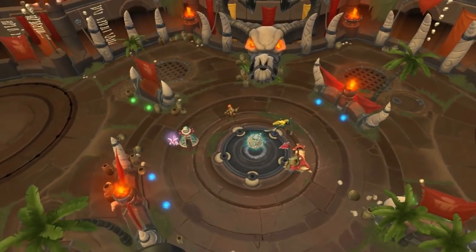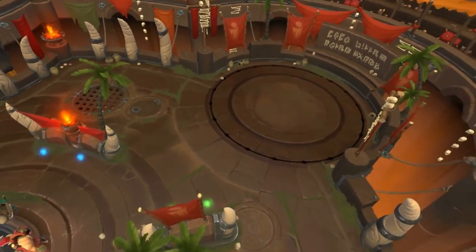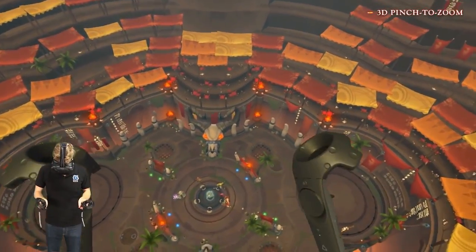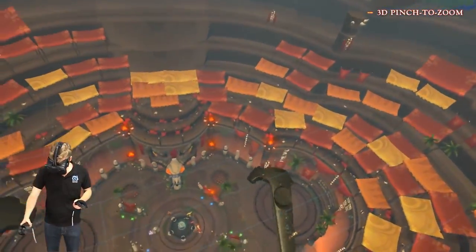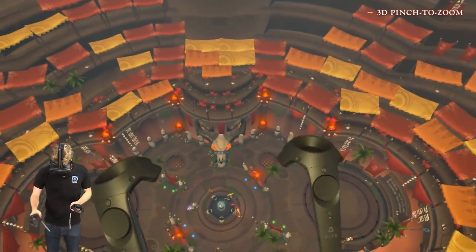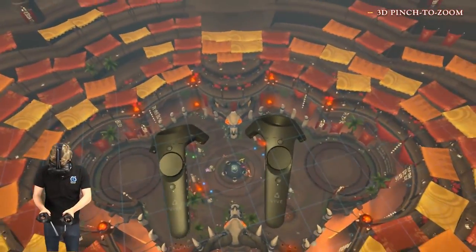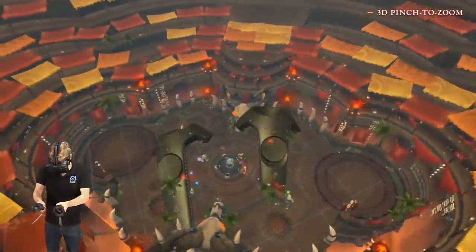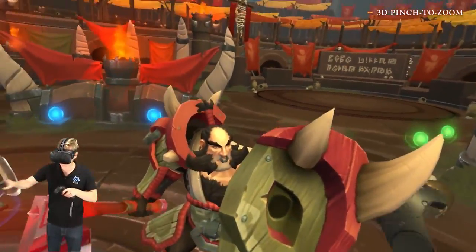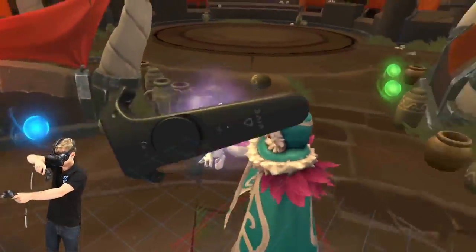Our virtual reality observer mode is a new way to spectate games. Here you can watch a live BattleRite game in your virtual reality headset. We've implemented intuitive controls so that you can position the view however you wish — move the arena around with one hand, rotate the arena by grabbing with both controllers and spinning, and zoom in by stretching the controllers apart.